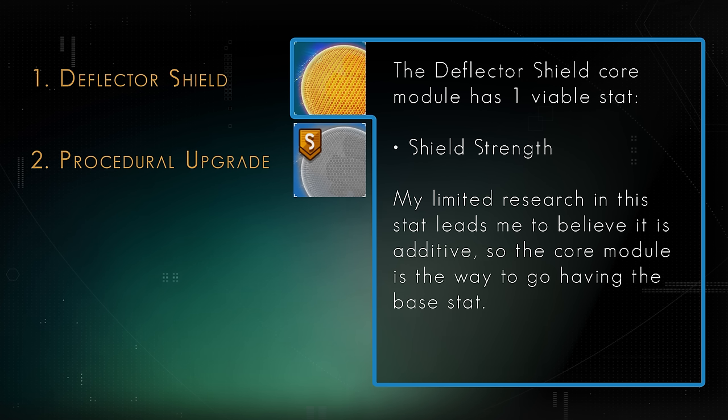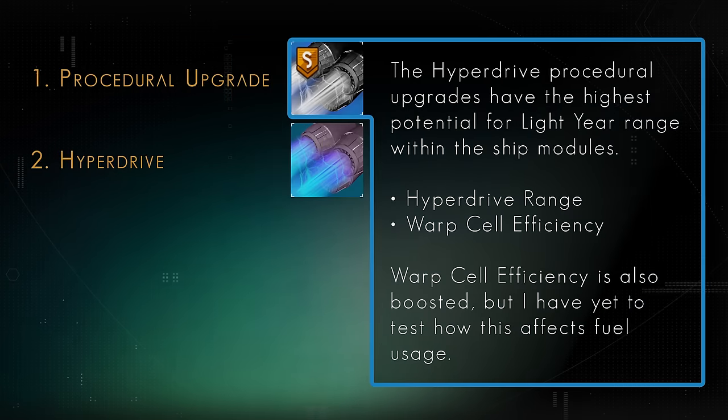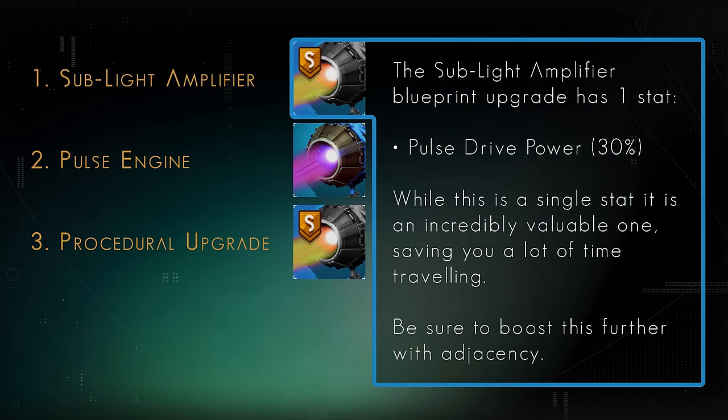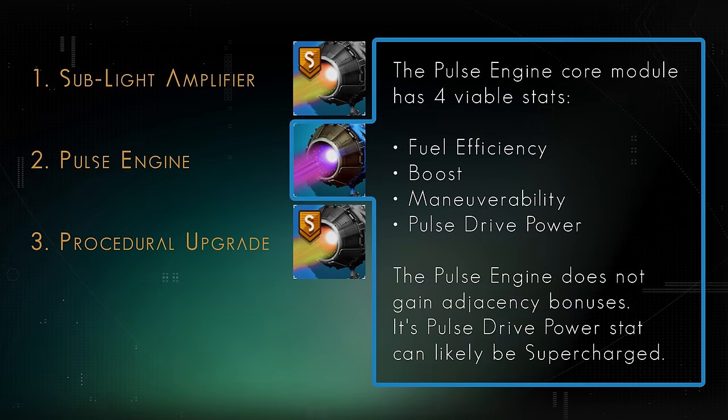Shields are easy but a bit disappointing for boosting — they are important but only have a single stat, which is also additive from everything I can see, so the main module is the one to go for; it's just an economical choice. Hyperdrive is very easy — just pick the upgrade with the highest light year range to boost. Pulse Engine is the highest utility and most economical technology to boost in ships. The first choice I would recommend is the Sublight Amplifier, as this is the only module that has a boost to Pulse Drive Power, which increases the speed at which you pulse. I've not yet had chance to test whether Pulse Drive Power on the Pulse Engine module itself can be boosted — if it can, it is by far the best module to boost on a ship. The main Pulse Engine module does not gain adjacency bonuses from the others, so still where possible, use all other Pulse Engine Blueprints and upgrades to touch all sides of the Sublight Amplifier to heavily boost the Pulse Drive Power.